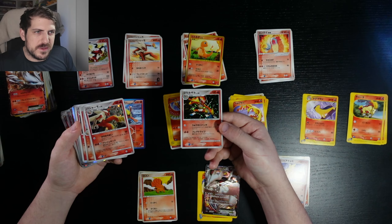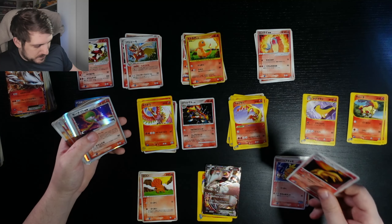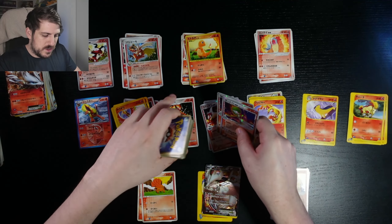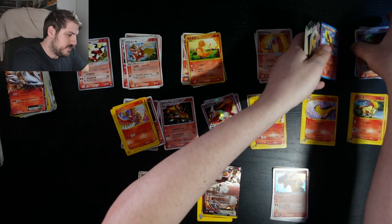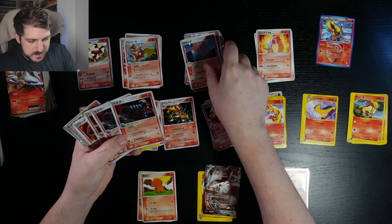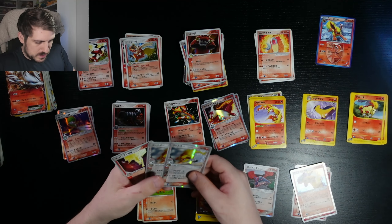EX cards obviously go alphabetically — all the Charmander cards go there. It kind of forces me to remember what the Pokemon are called. Infernape — is that E? Flareon, G-H-I — there we go, we're learning the alphabet as we go. It's also a little bit cool because I buy so much. It's not actually that good when it comes to running a card store to buy so much and not put it out for sale, but I'm in a more fortunate position where I can afford to keep the cards to the side for a long period of time. Look at these Charizard EXs, Charizard Level Xs — put them there. That is Camerupt.